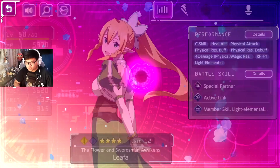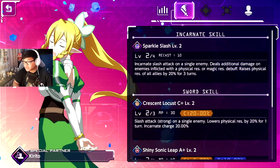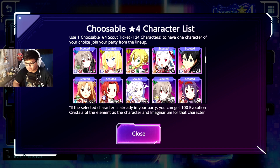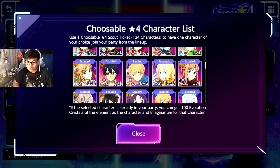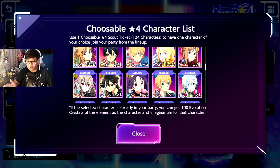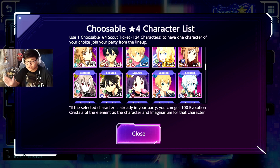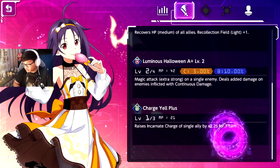For holy element, the latest addition is Leafa, who has strong skills that deal more damage when enemies have a physical or magic resistance debuff. Holy element characters overall aren't great for damage, so Leafa is probably the best choice there. Progressive Austin is alright. The older Aidis and Kirito aren't strong anymore, though one character is helpful for bringing up attack for all allies. For support, Yuki is great — also because of charge yell.